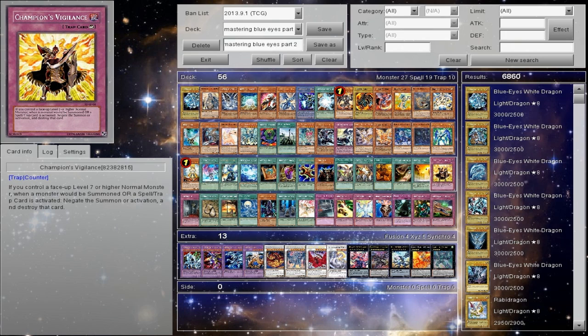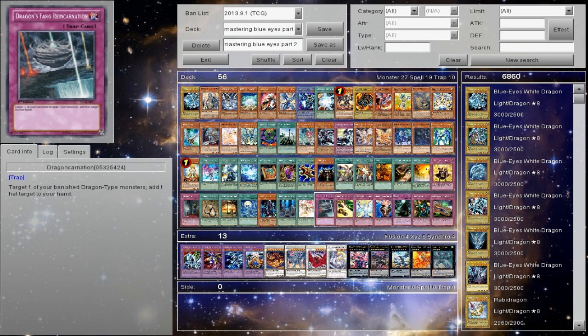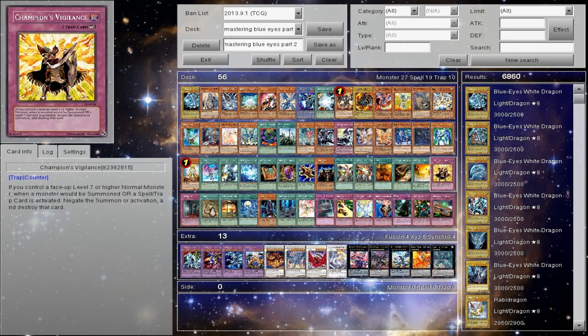Champion's Vigilance — a lot of you may have mentioned this. I find this more of a side deck card than anything because it's kind of situational and it can't really chain since it's a counter trap. Basically it's MST bait unless you actually have it and then you're kind of forced to use it. I would play this in builds that run higher trap counts, higher back row.